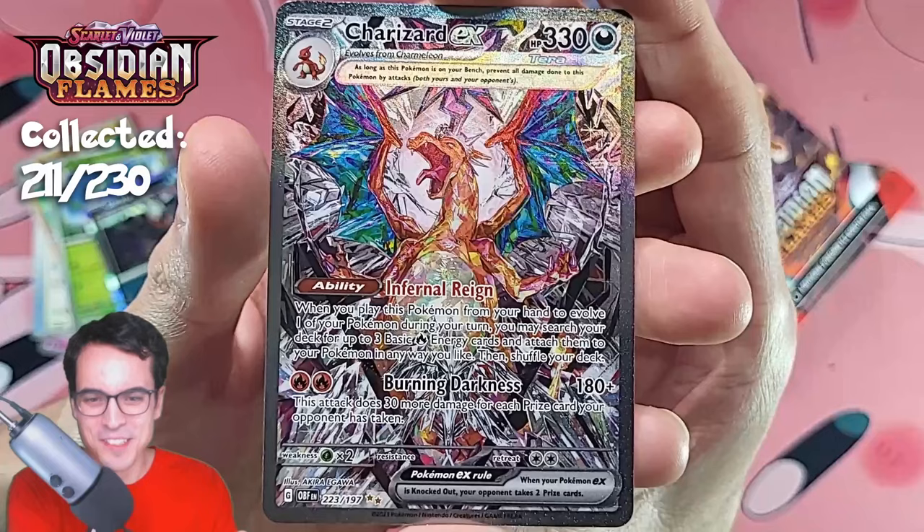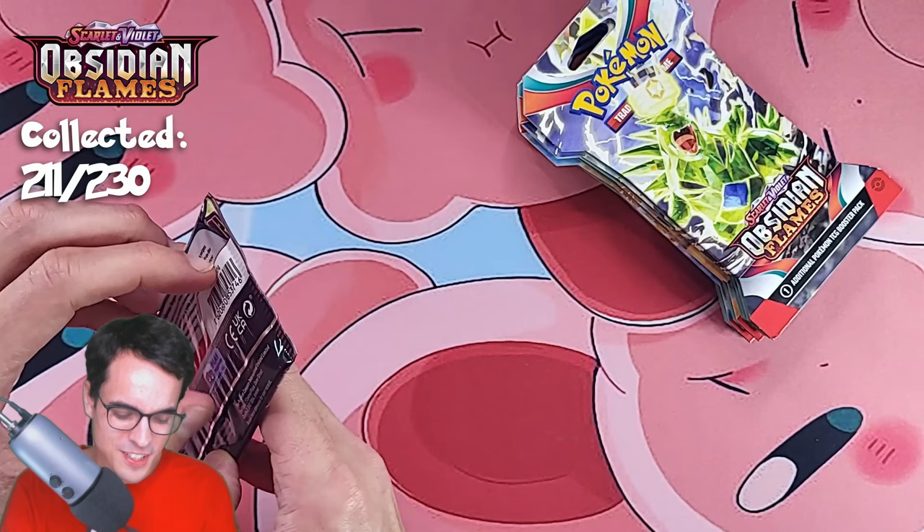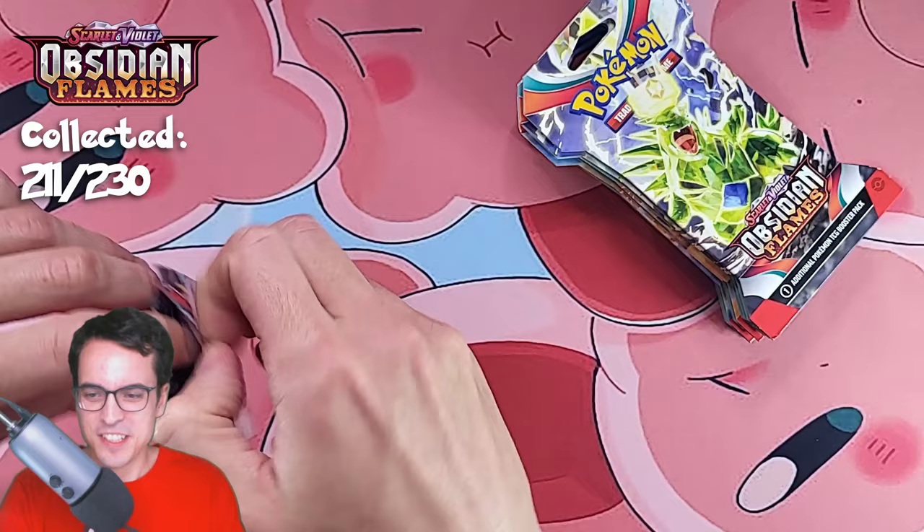I don't even know what to title the videos anymore, because I seem to get Charizards in all of them. Yesterday we got a Charizard, today we got a Charizard. It's great. Obsidian Flames is just fantastic. Code card.